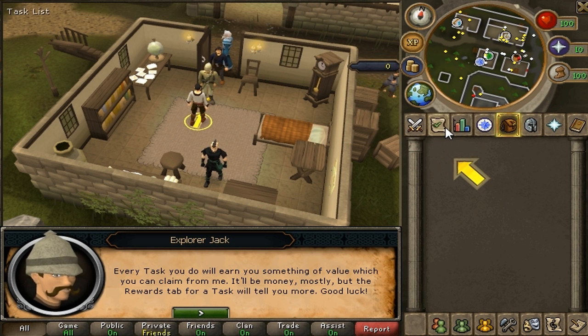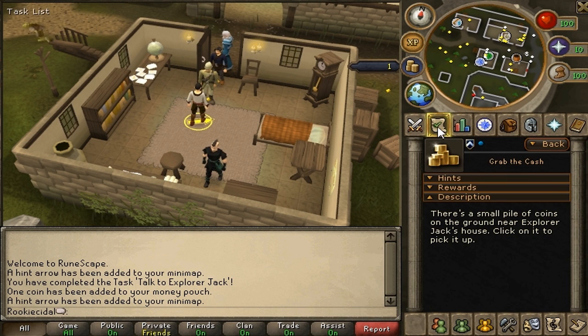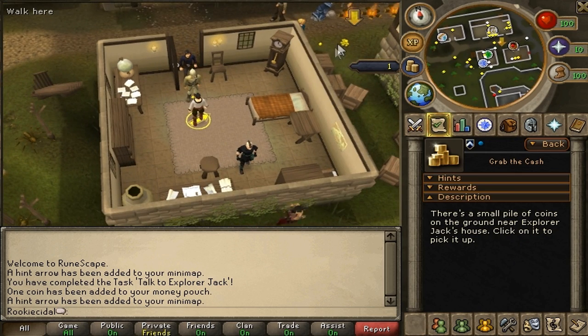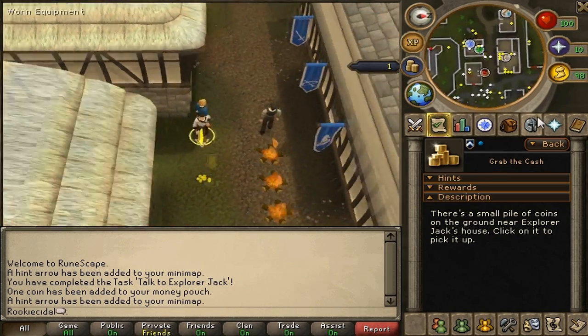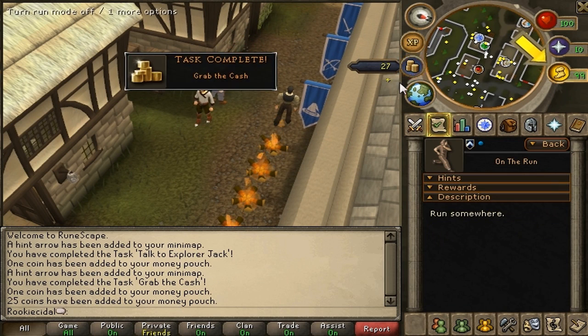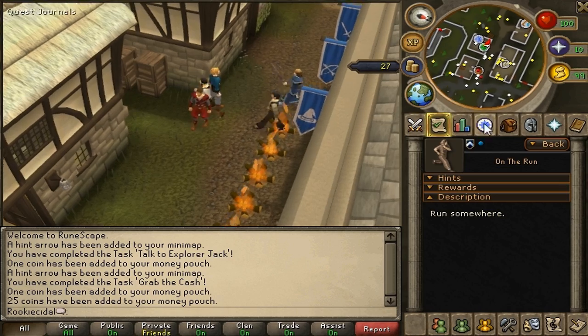The task button is what you click to see what task you have to complete. For completing the task I already got one GP — a gold piece, which is the money currency in this game. The next task is to grab the cash: there's a small pile of coins on the ground near Explorer Jack's house. The arrow points to it on the minimap and in the game. I run over, pick up the coins, and enable run.